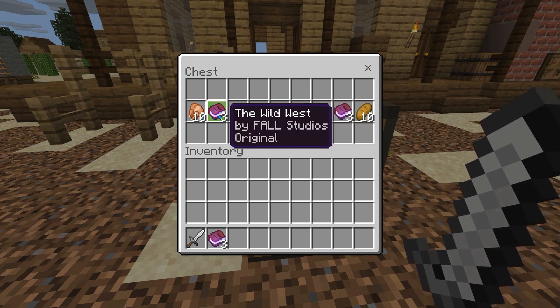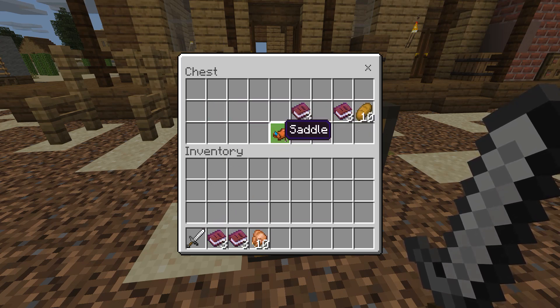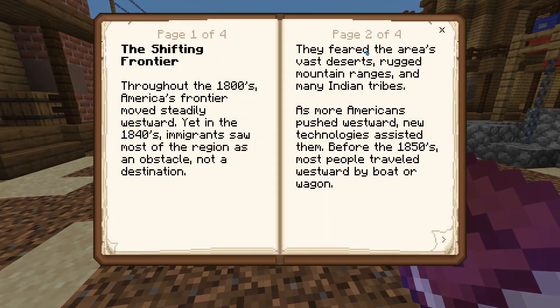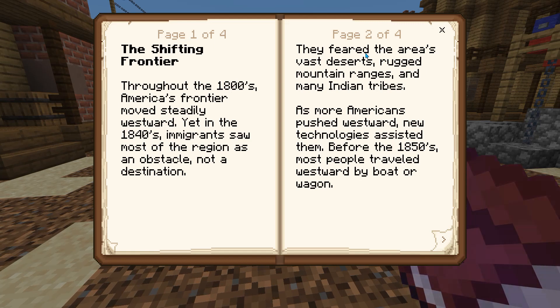We have a lot of books, we have chicken, we have a saddle, bread, farming, and we have mining.